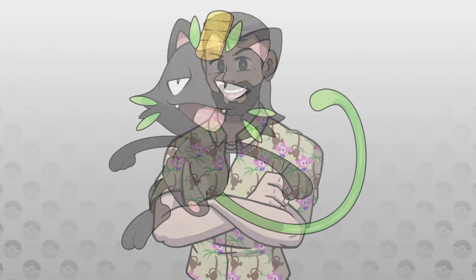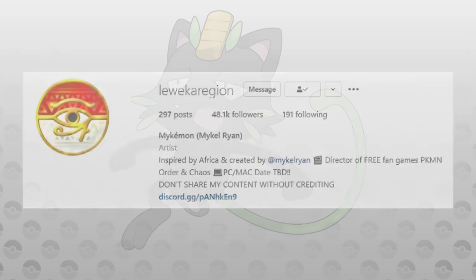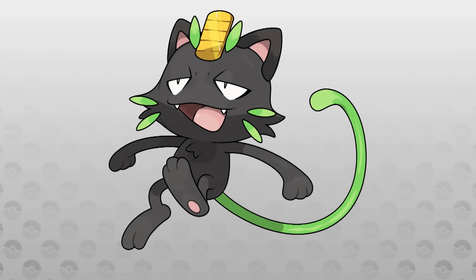Starting us off is Leeweeka Meowth, a Grass-type form. This Meowth hails from the Leeweeka region over on Instagram and is inspired by panthers and vines. It is adapted to the dangers of Leeweeka's lush jungles, and they use their vine-like tails to swing around the jungle.